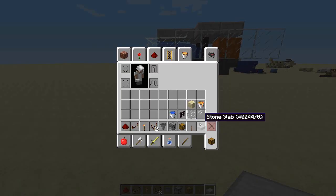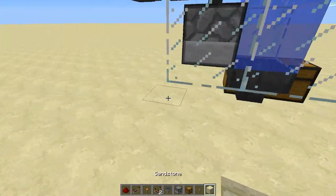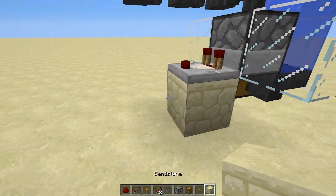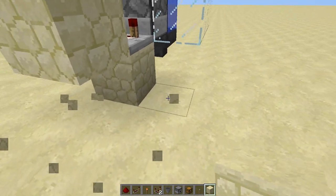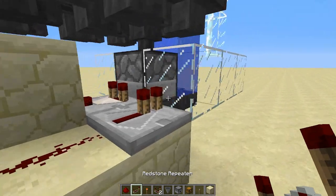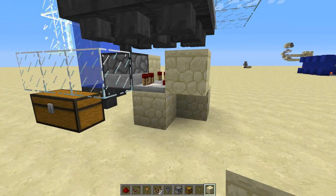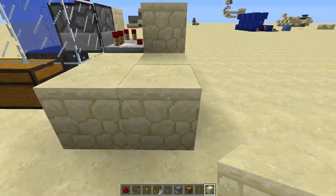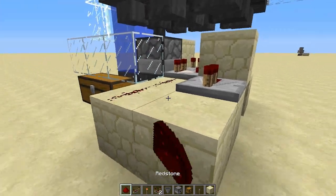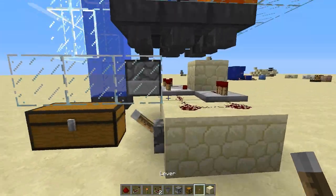Now the redstone part kicks in. Get a block and put it right there behind the dispenser. Put a comparator on top of that facing into this block. Now build 2 blocks next to that, then redstone dust and a repeater. Switch this glass block with a solid block of choice. Now on the other side make a 2x2 square. From this block, add a repeater, then redstone dust going into the comparator. Now place a lever right there. This is basically the whole setup.